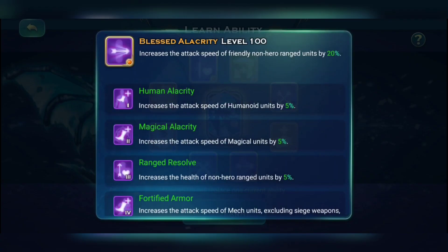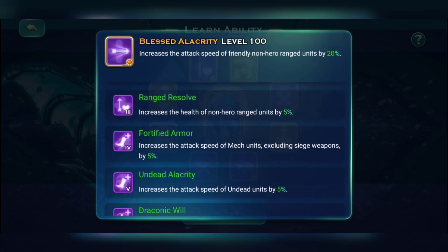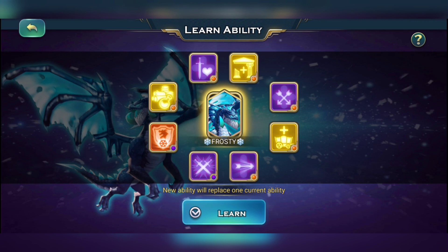The next skill is Alacrity, which increases range unit attack speed by 20%. Based on your race you get an extra 5% each, and at level three you get 5% extra health for non-hero range units. Getting health on your range units is crucial — without health, their attack is useless if they die fast in battle. At level 100 you also get 100 bronze supply cap.